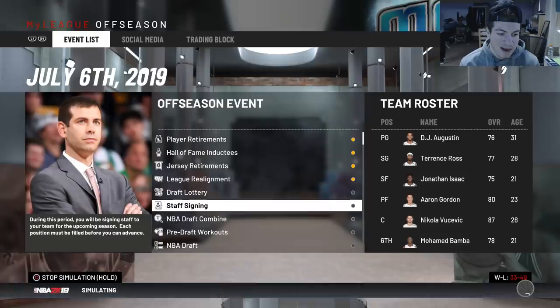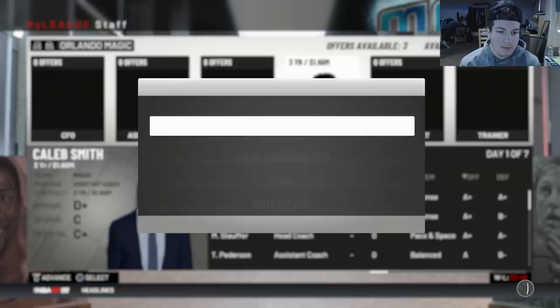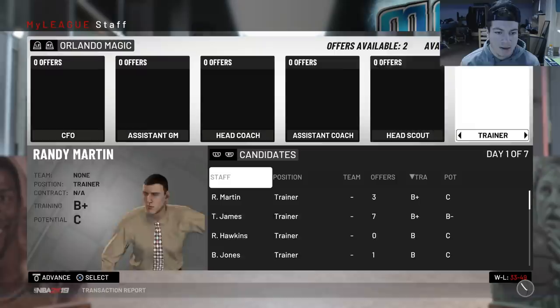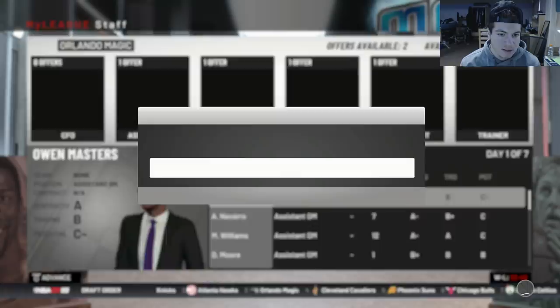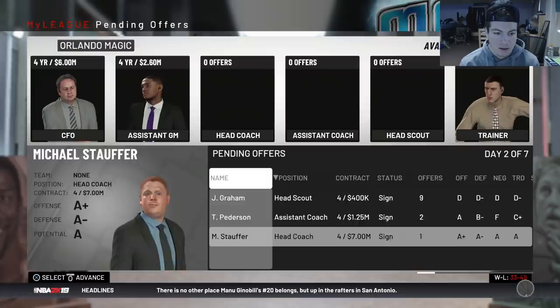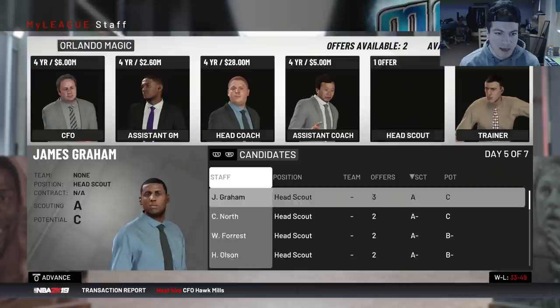Heading into the offseason — not the best roster. Steve Clifford has a poor defensive rating, so I can't keep him. Jaden Paul and Caleb Smith are let go. For staff, there's only a B-level trainer which is annoying, but I'll sign him for now. Graham as assistant coach, Peterson as well, and I'll try to get Stouffer. Owen Masters as another assistant and Kevin Nicholson as CFO — hopefully we can afford all these people.